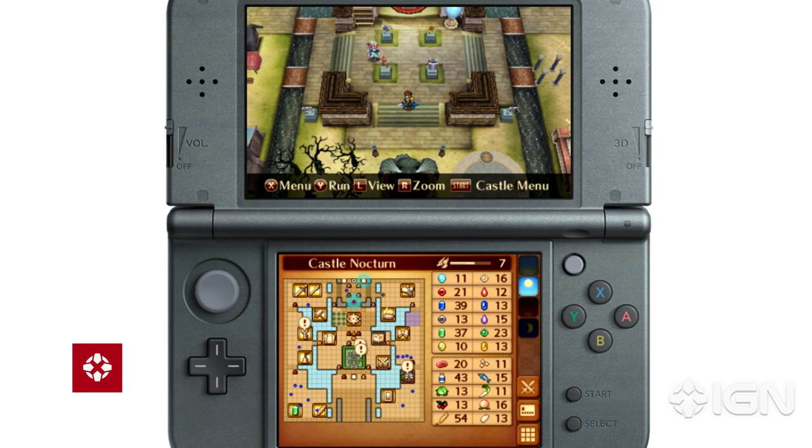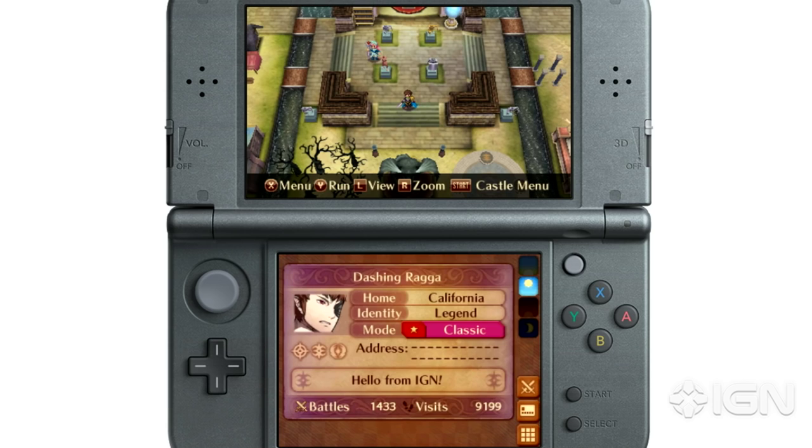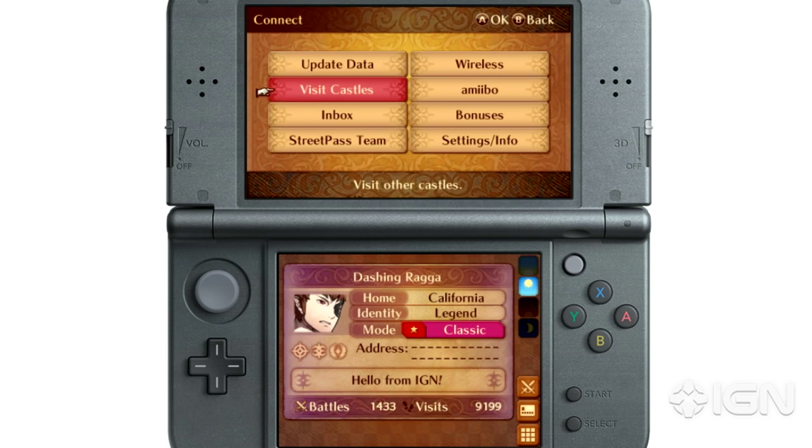Hello, fellow Fire Emblem Fates fans. Whichever side you choose to fight for, there's a hidden feature in My Castle that you may not know about. They're called Bond Units, and basically, they allow you to make children with the main characters of your friends, or people you meet via street pass or online.